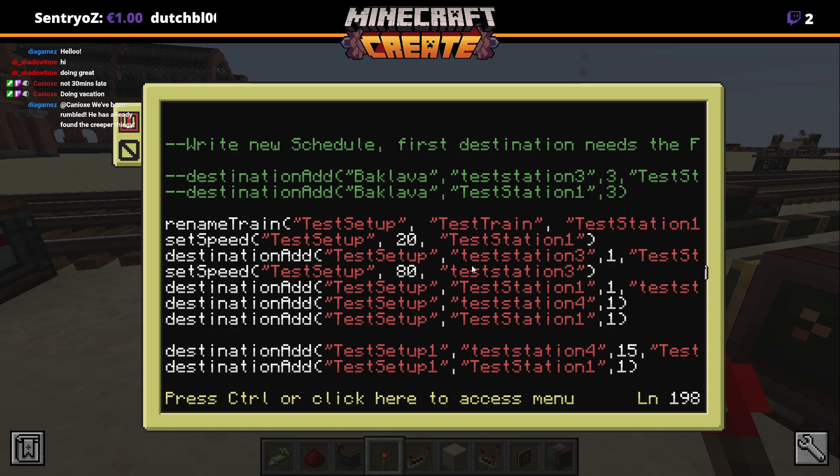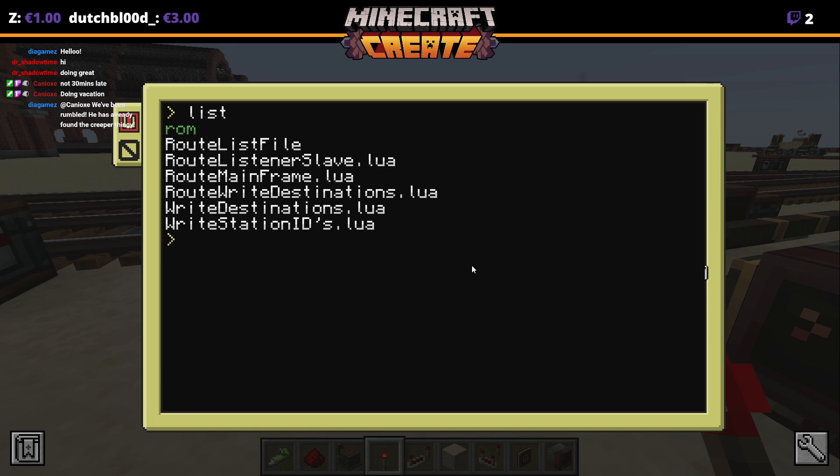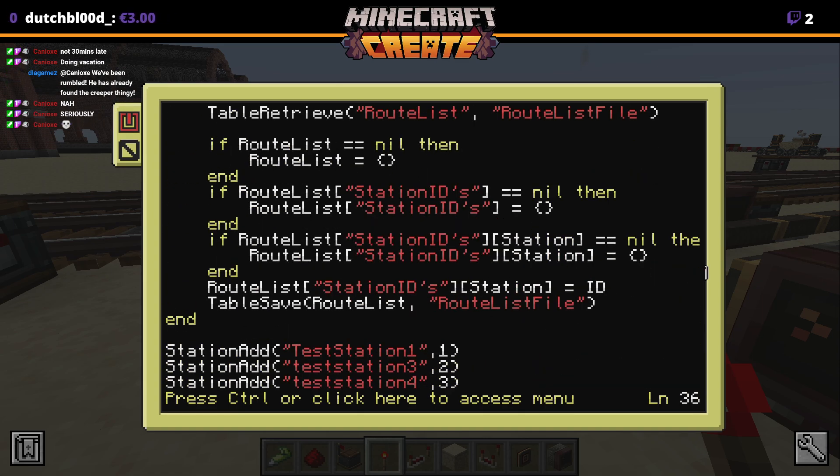Oh, that was actually your thing — it was next to the guardian thing. That's why I found it. I've already written them down so I don't need to do that again. We also have a station IDs list, so what we do in here is basically assign a station name to an ID.